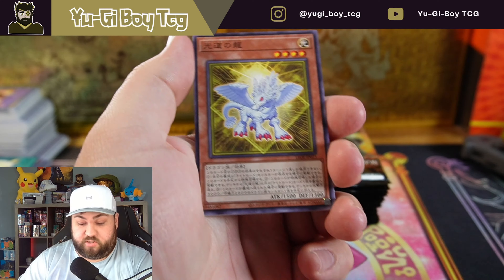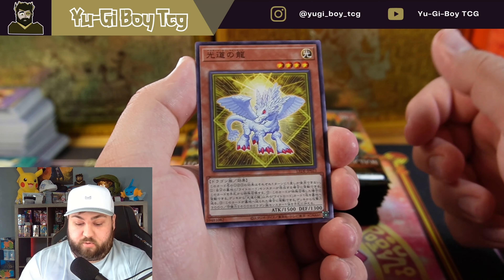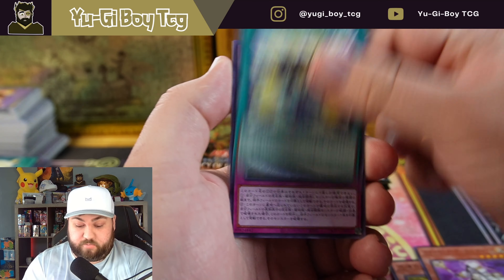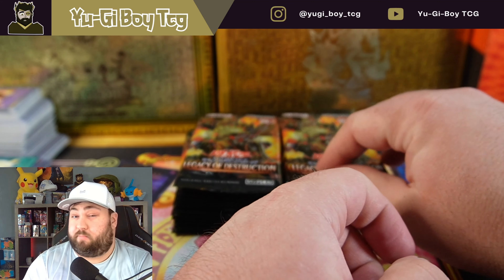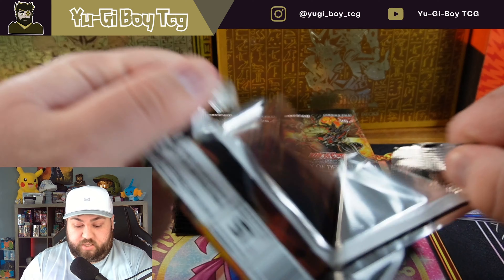We get an ultra rare. I actually don't know this one — I don't know most of the cards in this set honestly, like the names, because it's pretty new and it's not even out yet. So this is Varadus, the Final Bringer of the End Times — cool.